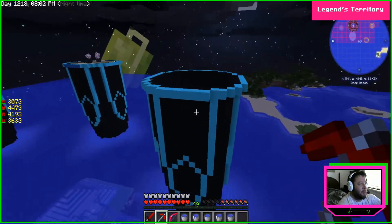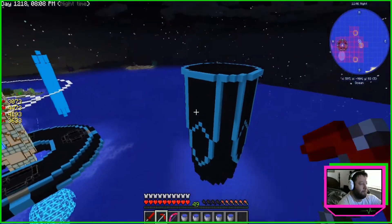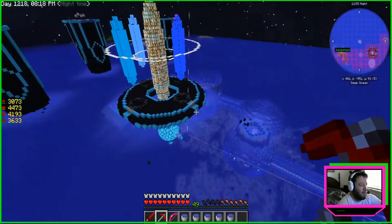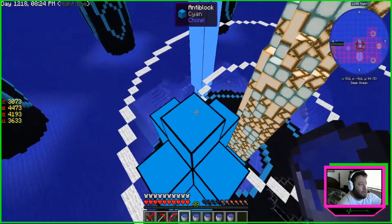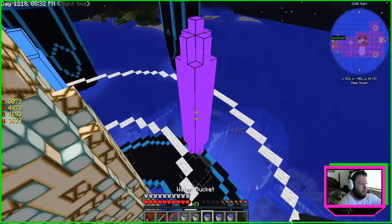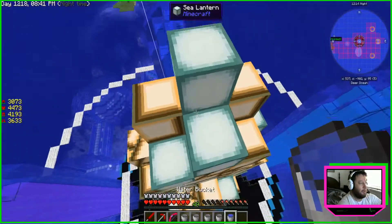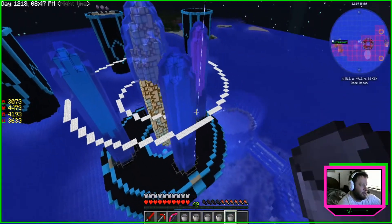We don't know where all this stuff is going yet — this is where all our mob farms are going to be. Our big mob farms, like wither skeletons and the wither boss — stuff we're going to need for other things. These are all fountains. I took the water off to show you what it looks like at night. Putting it all back on and letting it fall down — get the big one last. Very cool.